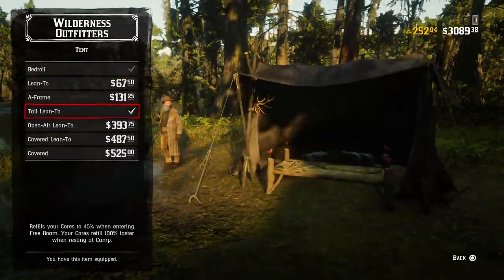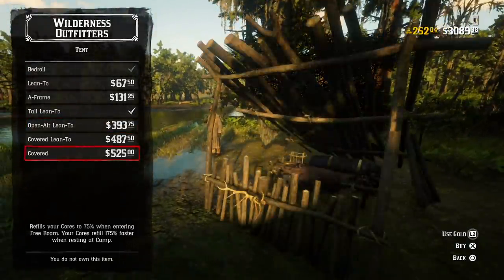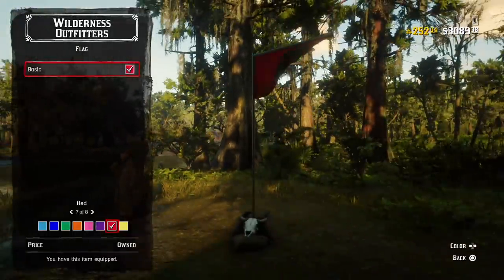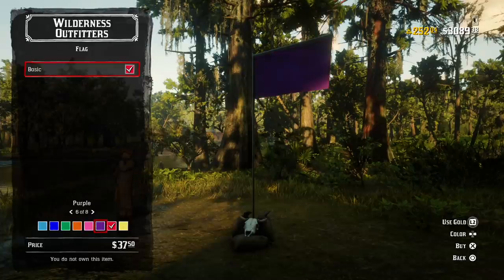We also have some Wilderness Outfitters offerings this week only, which you guys definitely want to take advantage of. If you haven't visited your camp since the new update turned over on Tuesday, June 4th, you may not have noticed that you can get 25% off upgrading your new flag, a theme, or even upgrading your tent.